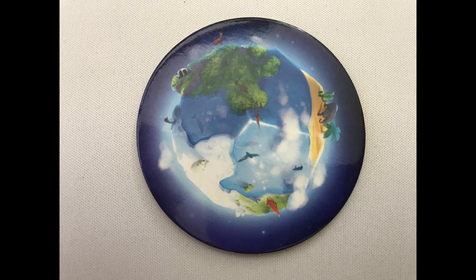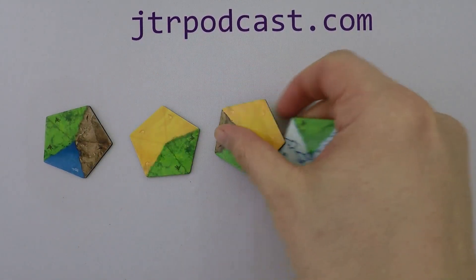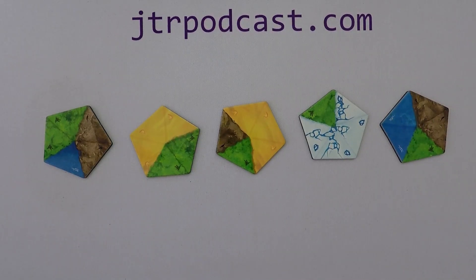Choose a random start player and give them the start player marker. A round is played over two phases: adding continents, and the origin of life. For adding continents, turn over and spread out the leftmost pile of continent tiles face up.